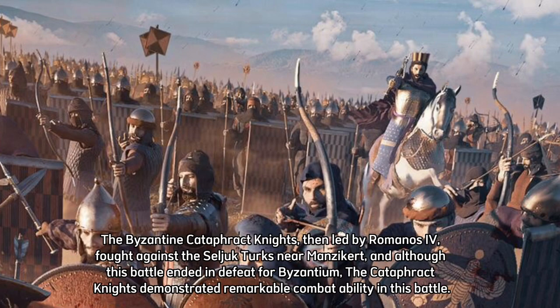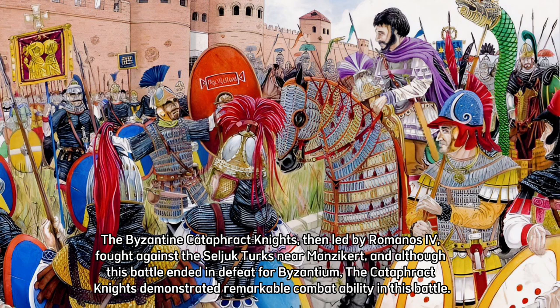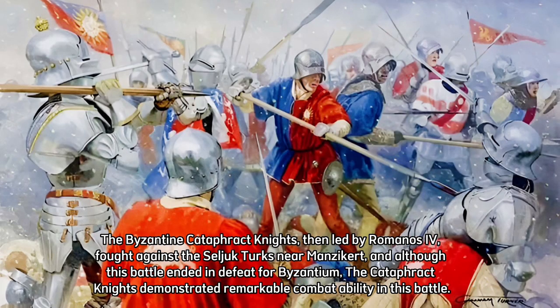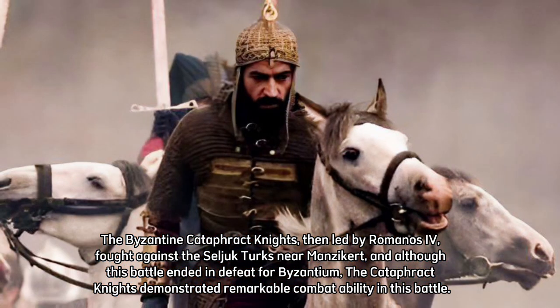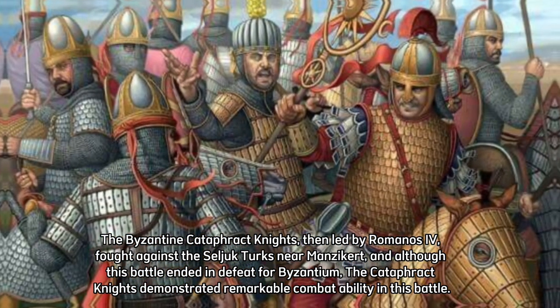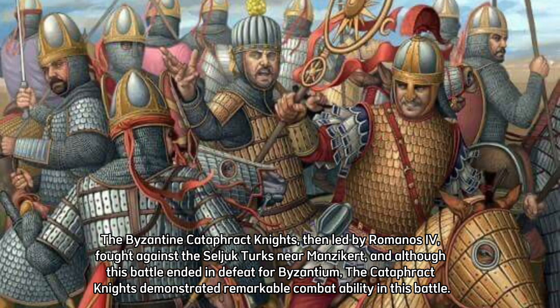The Byzantine Cataphract Knights, then led by Romanos IV, fought against the Seljuk Turks near Manzikert. Although this battle ended in defeat for Byzantium, the Cataphract Knights demonstrated remarkable combat ability.